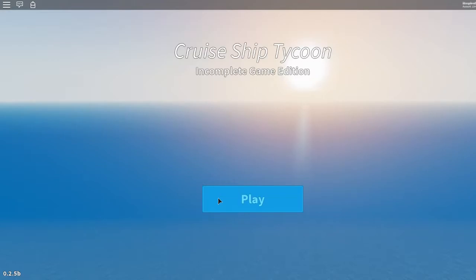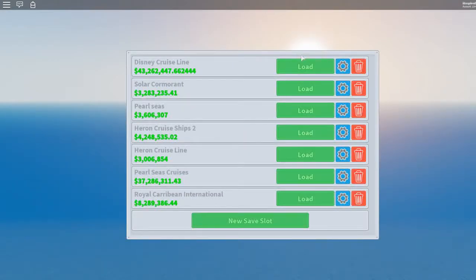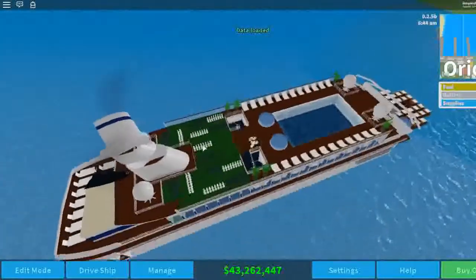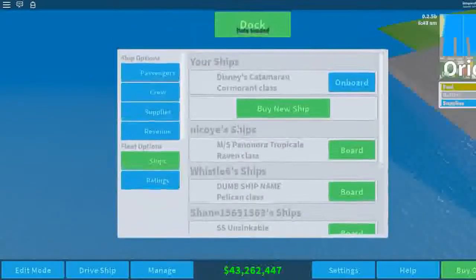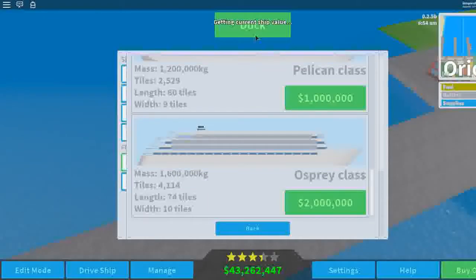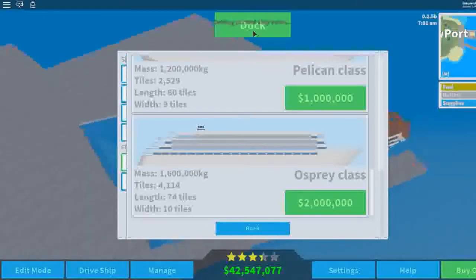Hello everybody, today we are playing Cruise Ship Tycoon and I got a request on my last video to make a Solar Pelican tutorial, so let's go ahead and do that. I'm going to load in my save slot - this was a corner build I did yesterday but it was a quick one and I kind of messed up. So it's actually a Pelican here - wait for the ship to TPS.